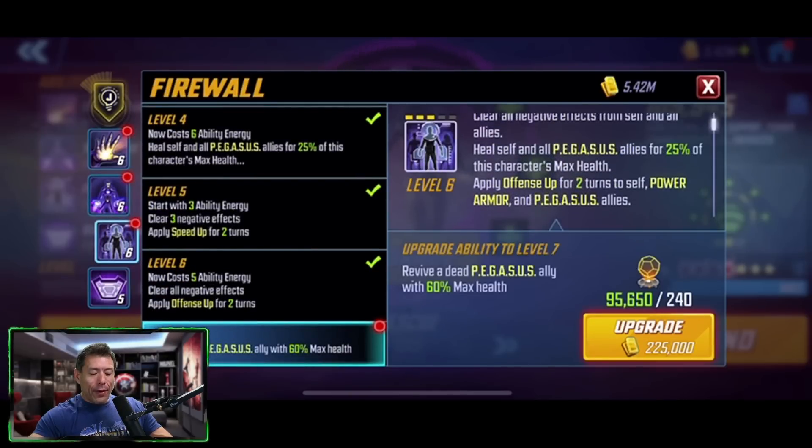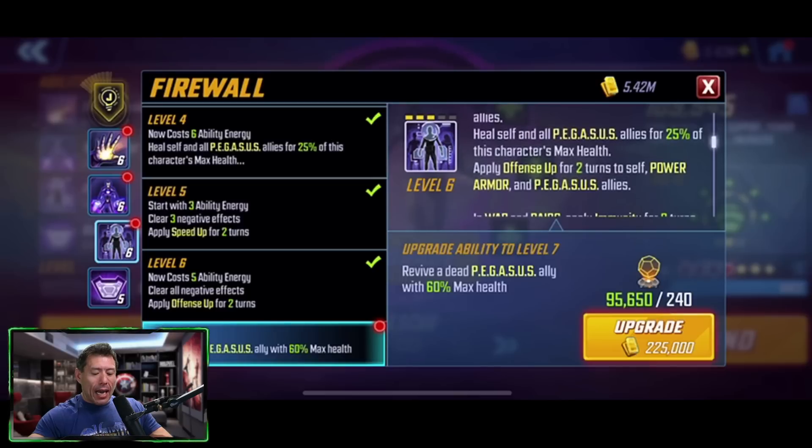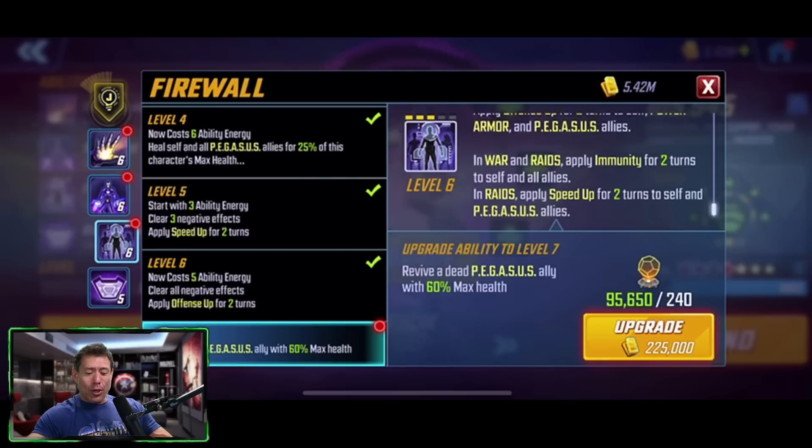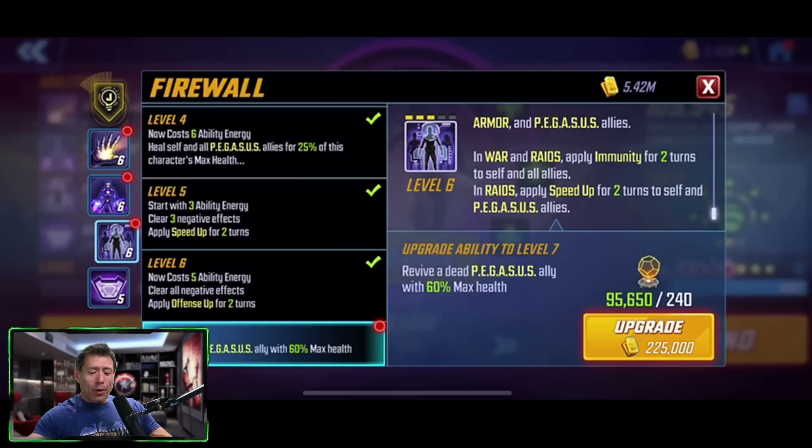With the ultimate, you're clearing negative effects from self and all allies, healing self and Pegasus allies for 25% of this character's max health, applying offense up to self and Pegasus allies for two turns. In war and raids, applying immunity for two turns for self and all allies. In raids, applying speed up to self and Pegasus allies. With the T4, reviving a dead Pegasus ally with 60% health.